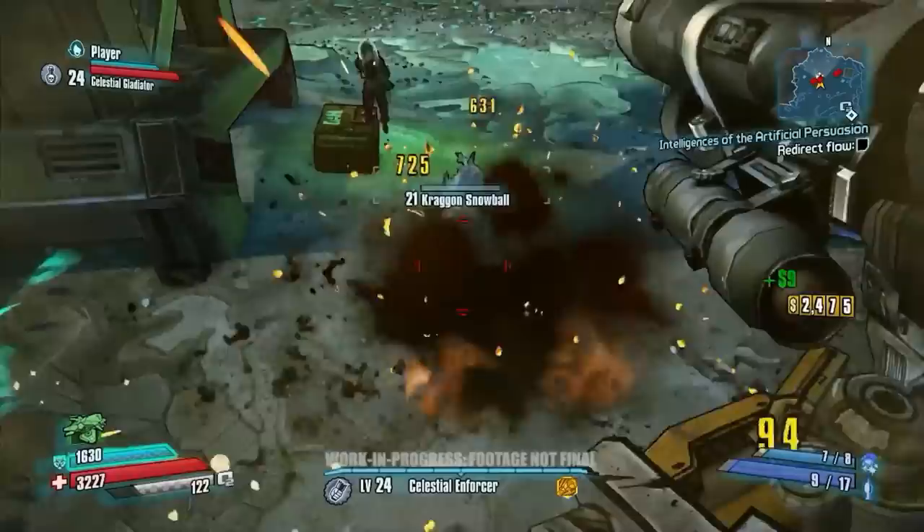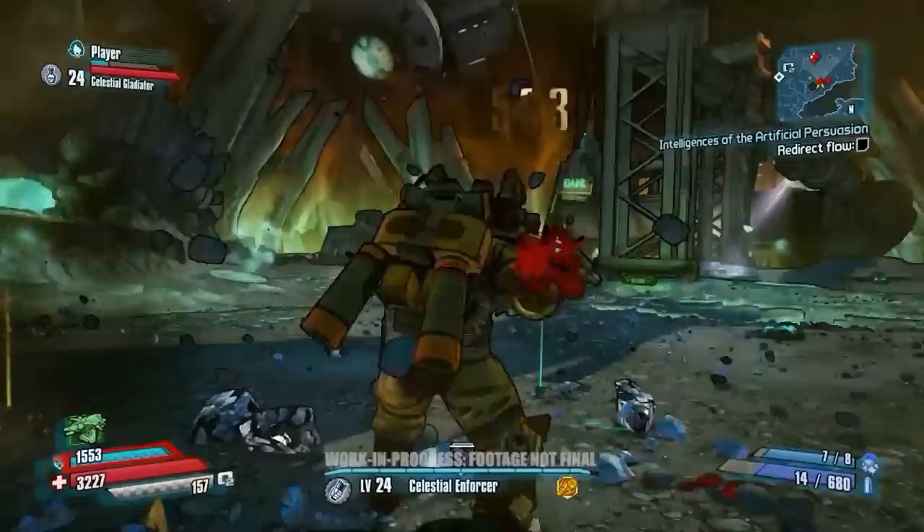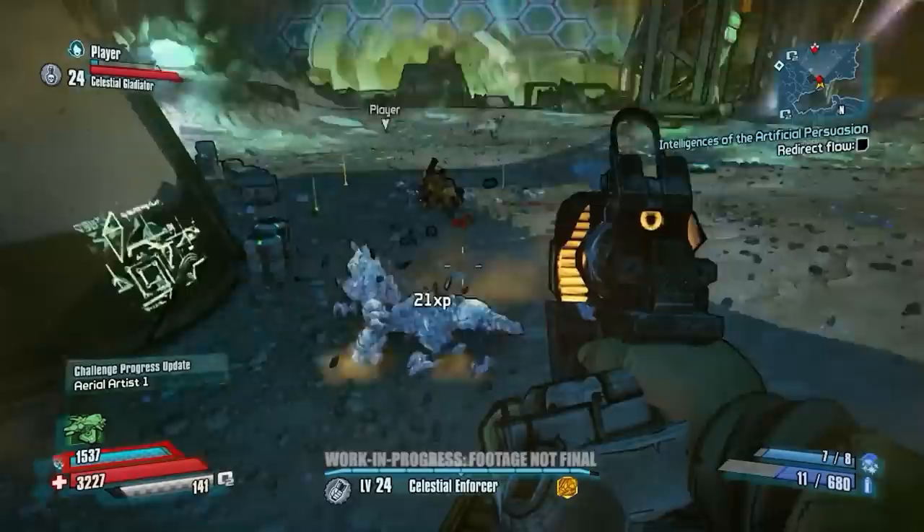We've got oxygen canisters that drop when you kill enemies, we have the air geysers, and we have other cracks in the ground that air can come out of. Those won't give you that jump, but they will give you back your oxygen. We also have oxygen generators, and certain Oz kits will allow you to create an oxygen bubble whenever you do a slam attack.